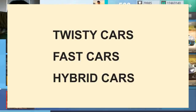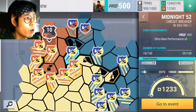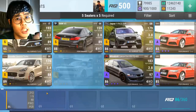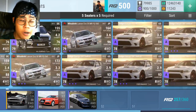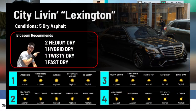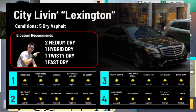If you're in my Discord server in the club requirement channel, I post every day — or if not, Oliver or MJ will post the club track sets. I've made a post like this for every different club tracks. As you can see under 'Blossom recommends,' I recommend two medium dry, one hybrid dry, one twisty dry, and one fast dry. Today I want to clear up any confusion on what I consider hybrid cars, twisty cars, and fast cars. This is my opinion, so let me know in the comments if you think differently. As you can see, City Live in Lexington is the example I'll be using, showing conditions, all the track sets, and what cars I recommend for best results.